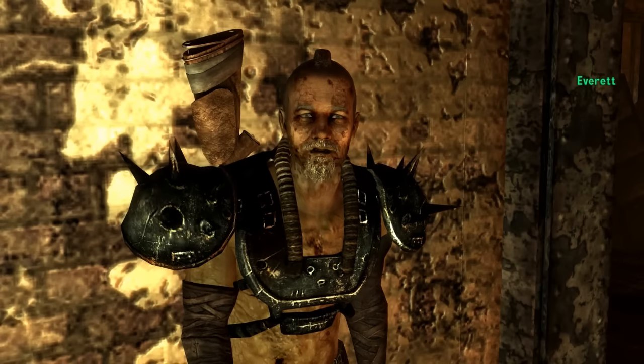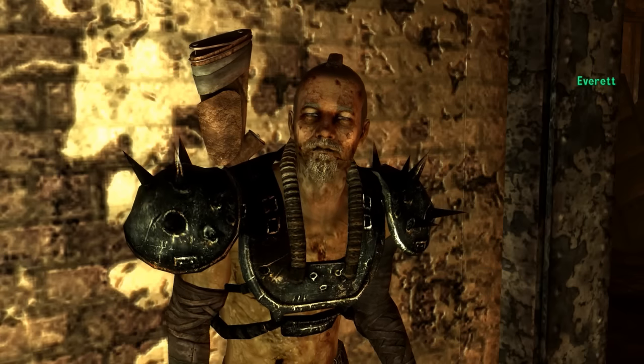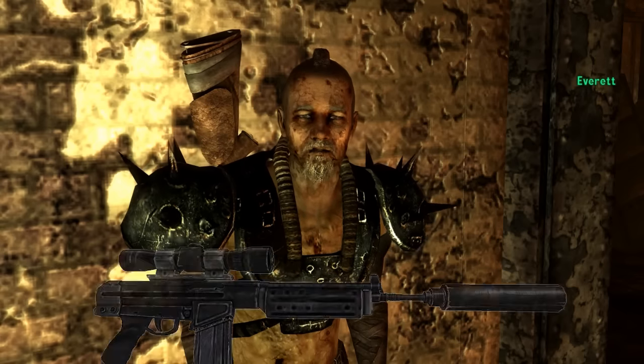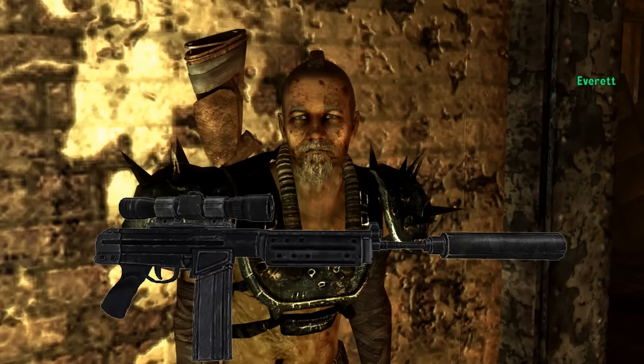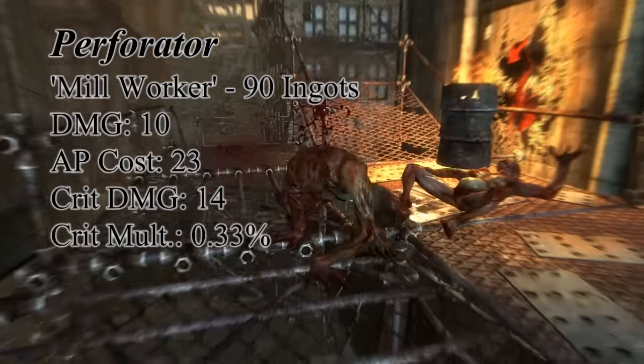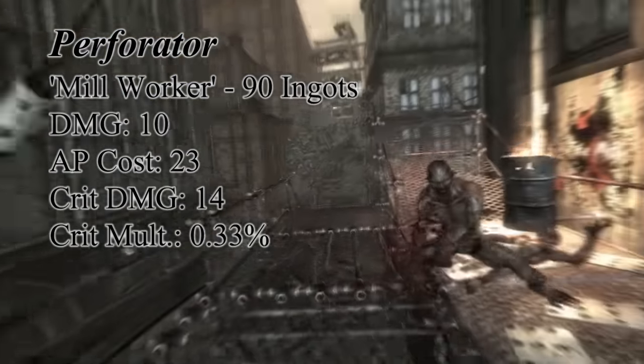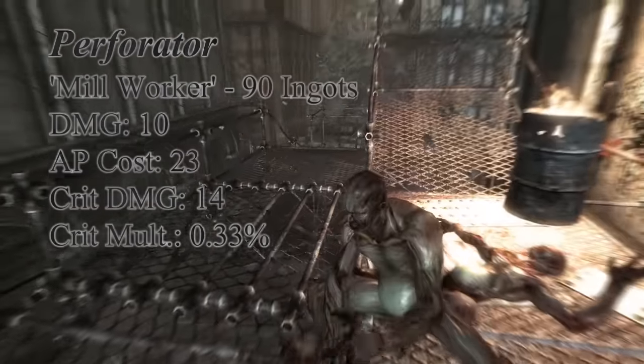Bringing Everett back so many ingots, he begins to think you're a little bit special — a special kind of freak of nature. Bring back ninety ingots, and he will reply with, "Here. This is the best gun I ever had. You're in good health." The Perforator is a unique infiltrator rifle that has been altered for a slower firing rate to increase accuracy, an enjoyable weapon for both riflemen and snipers.